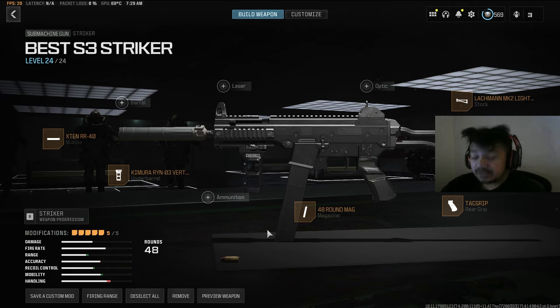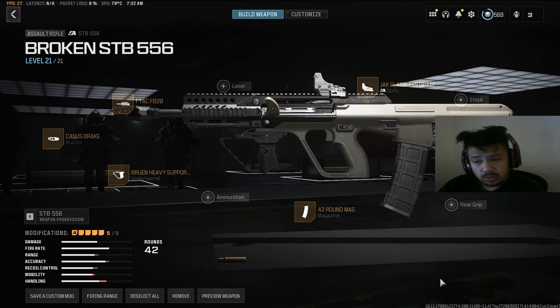Next up we have the Striker, and I do think this gun is probably going to become the next meta following the HRM nerf. If it turns out the HRM is still pretty good despite the nerf I wouldn't be surprised, but hopefully they got it right this time. This gun got a really solid buff — minimum damage went from 23 to 28, and mid damage range increased from 30 meters to 35 meters. That's very significant and will allow this weapon to be more competitive. Honorable mentions like the Striker 9 could also be considered, but I feel like the Striker has a good chance to land in that meta spot.